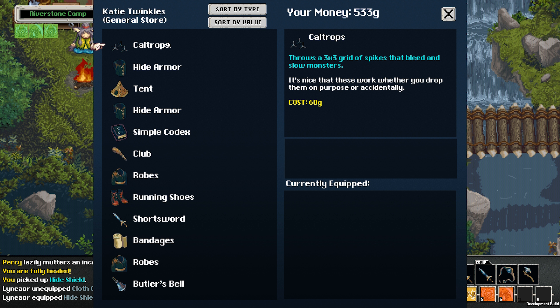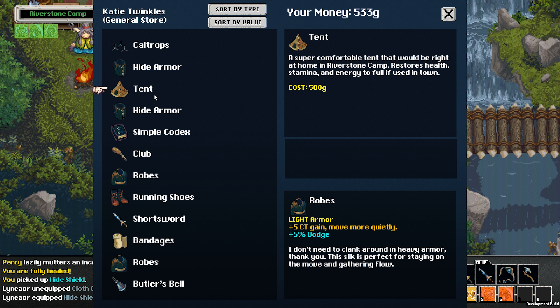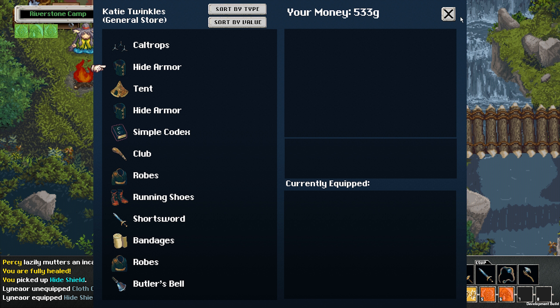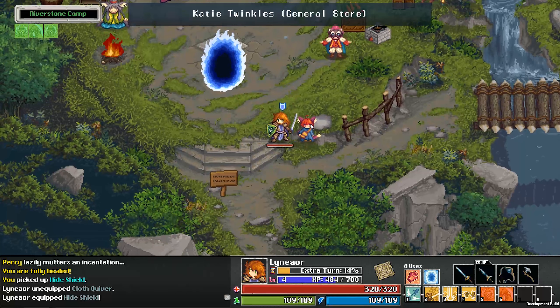Caltrops: throws a 3x3 spread of spikes that bleed and slow all monsters. The super comfortable tent would restore health, stamina, and energy to full if used in town — that's 500 gold. I wonder if this works forever; that would be pretty cool.